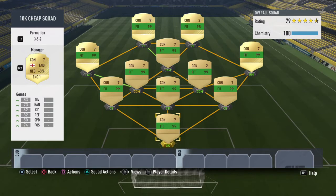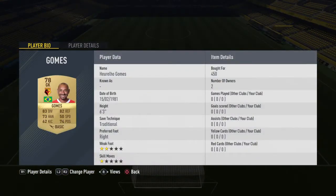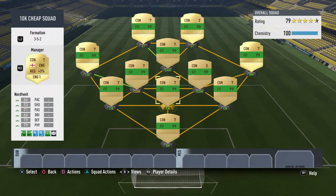In the goalkeeper position we have old Gomez, only 450 coins. He's got 83 diving, 82 reflexes, 70 free handling, and 74 positioning. He's six foot three — I think he's just a really good card for only 450 coins.